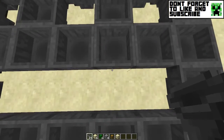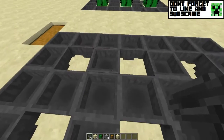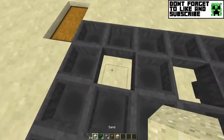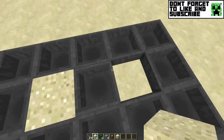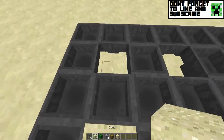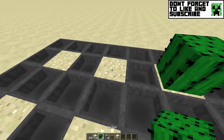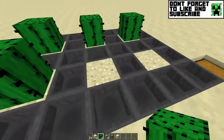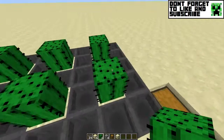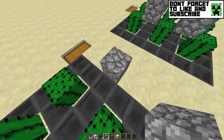Make sure you're holding down your crouch key, because otherwise this will not work. Then you can place down your sand and then place your cactuses.